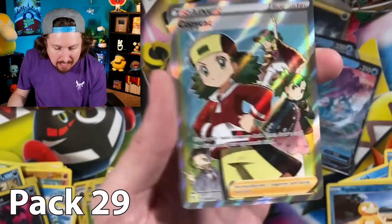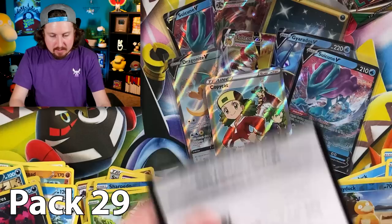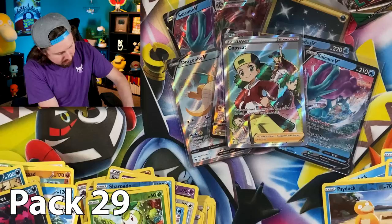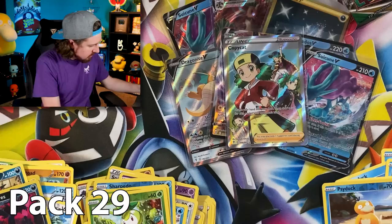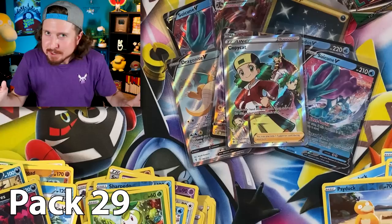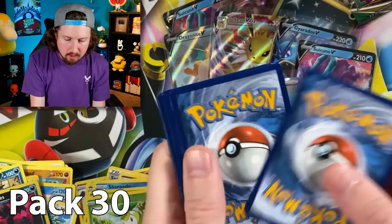Energy, Avalugg, Braviary, Switching Cups, Aromatisse, and a full art — are you kidding me?! A full art trainer Copycat! This is seriously a really good booster box. Code card right there. I do already have the full art trainer Copycat — boom, right there — I promise! An alternate art, a secret rare, AND a full art trainer all in one box!